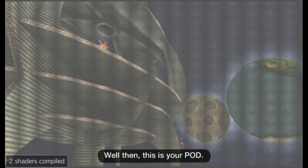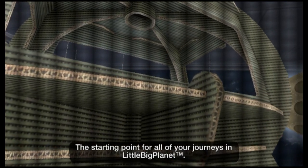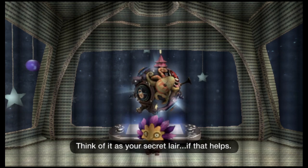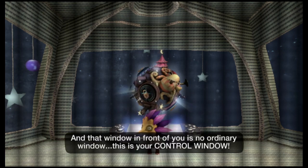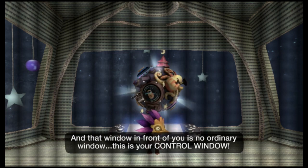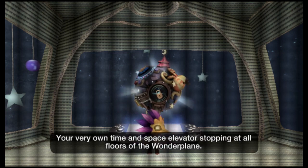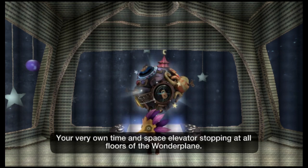Well then... this is your Pod. The starting point for all of your journeys in LittleBigPlanet. Think of it as your secret lair, if that helps. And that window in front of you is no ordinary window — this is your control window, your very own time and space elevator, stopping at all floors of the Wonderplane.